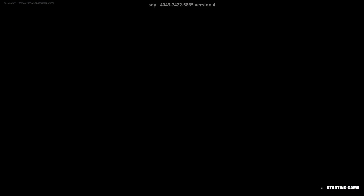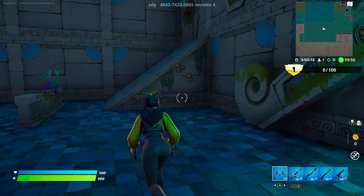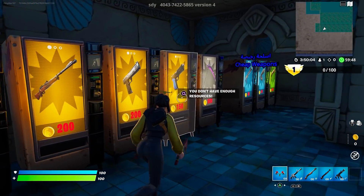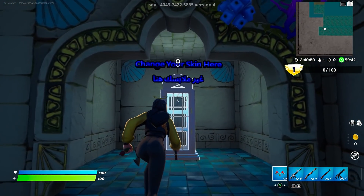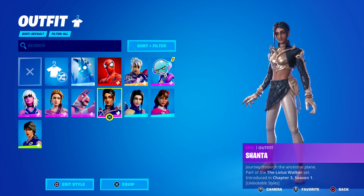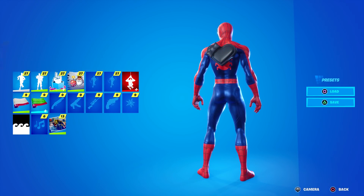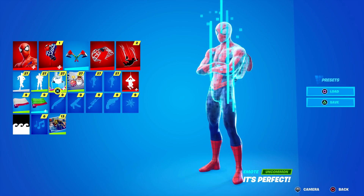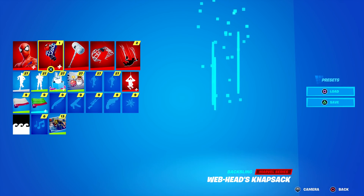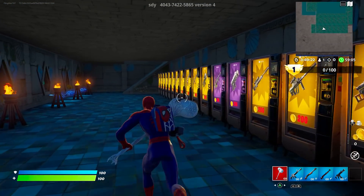Start the game and I'm going to show you something real quick. Jump here and come over here, and you'll notice everything looks normal. To activate it, come to where it says 'change outfit' and choose a skin — it doesn't matter which one. I'm going to choose Spider-Man, choose his back bling, and his pickaxe. Just change the outfit, that's all you're going to do.